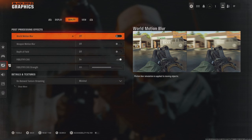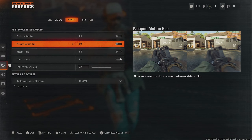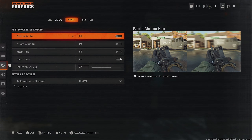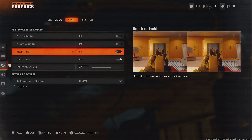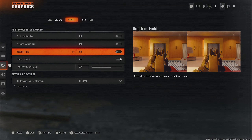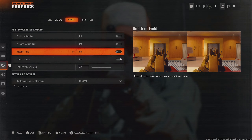Now let's get back to the settings. Going over to Quality, I recommend switching off World Motion Blur, Weapon Motion Blur, and Depth of Field. For the top two settings, we just don't want any blurriness — we want the game to be as clear as possible. For Depth of Field, disabling it ensures that when we aim in, we don't get blurring around our aim, which increases the chances of us seeing someone run past or come into frame.